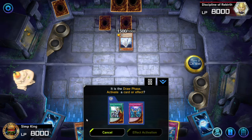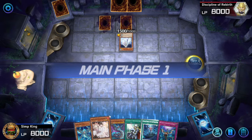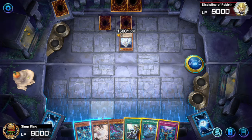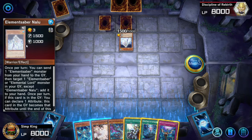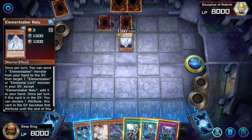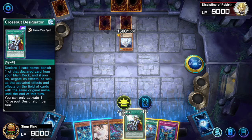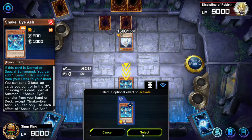Now one thing to note: this combo is going to let you pop at least five cards, assuming an opponent doesn't have some crazy interruption. And you can actually pop an additional card if you do the combo this way. So you're not going to see this anywhere else. Opponents got an Element Saber, that's not going to be doing anything, but they do have two back row. We do have Crossout Designate, but not sure if that's going to be effective against our bot opponent.